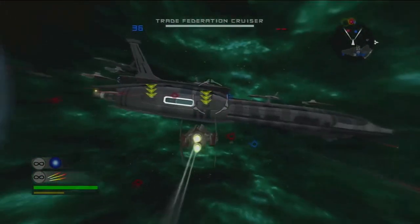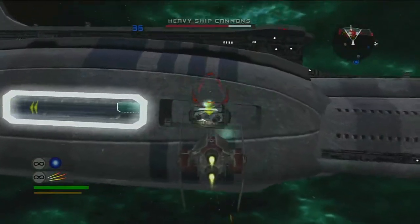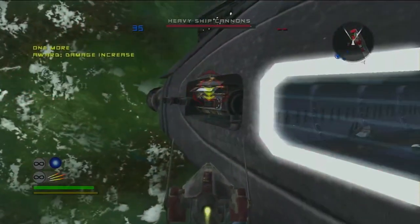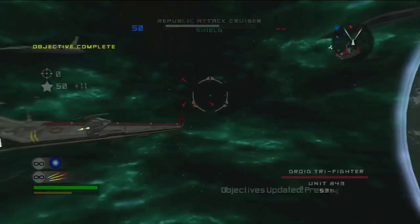Next up, we have to take out the heavy turrets to prevent them from pounding our shields, just like how the narrator said. Alright, that's one. The auto turrets are online, but I got the second one. Well done, pilot — head back to the hangar for your next objective.